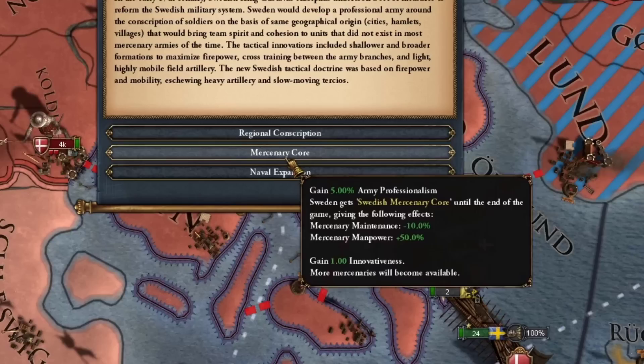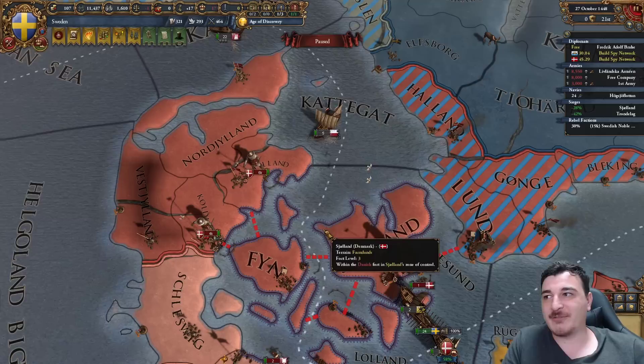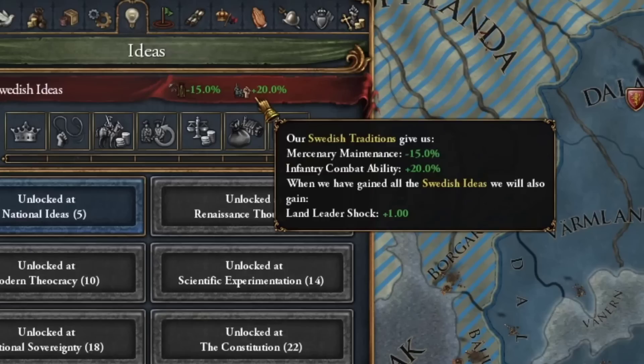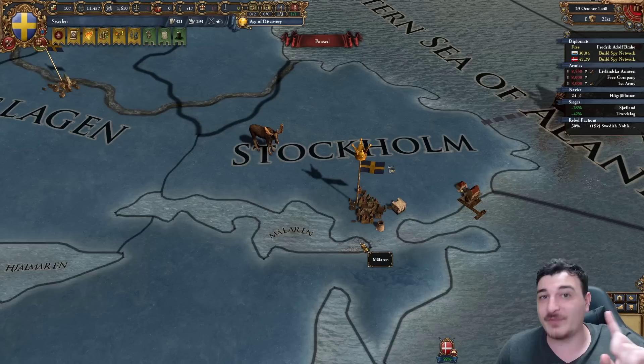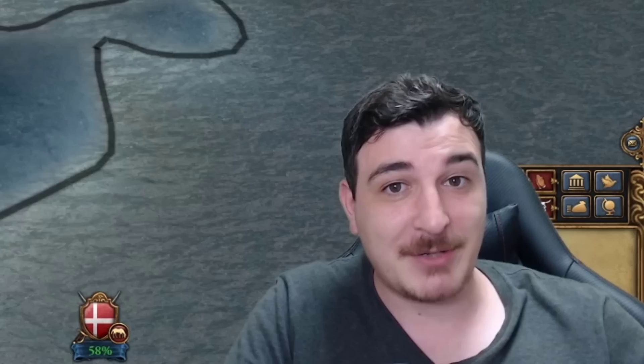Sweden has a ton of unique events such as the reforms of Gustavus Adolphus, which gives you until the end of the game either morale of armies and infantry cost reduction, mercenary manpower plus 50% with maintenance cost reduction, or navy stuff. You want to go for morale of armies and infantry cost reduction since you won't be using mercenaries much after the first 50 years. Sweden starts with 20% infantry combat ability - their infantry units are better than any at the start of the game. Sweden is the infantry meta nation, remember that.